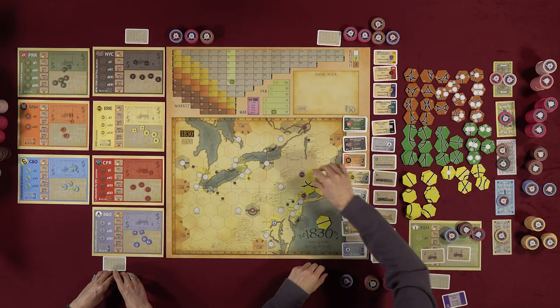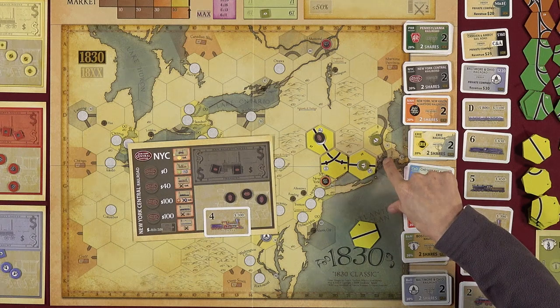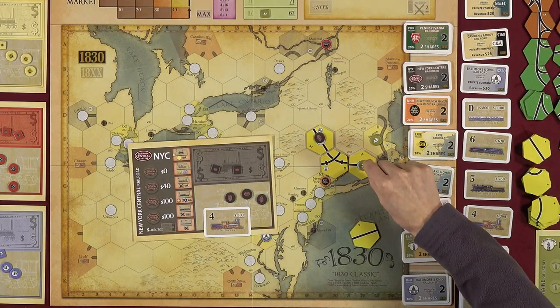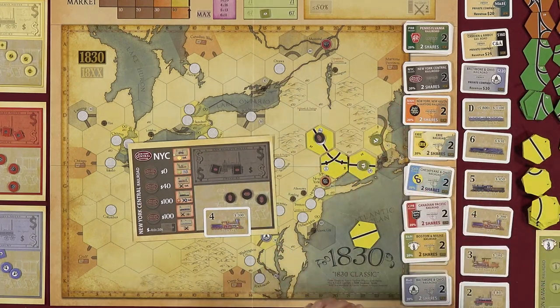Station markers are important because they block other players from passing through. For example, if Lincoln's NYC has a 4-train that would normally make four stops, but there's an opponent's token in the path, it can only reach three stops. Placing tokens strategically both extends your range and blocks competitors. Once placed, tokens can never be moved.